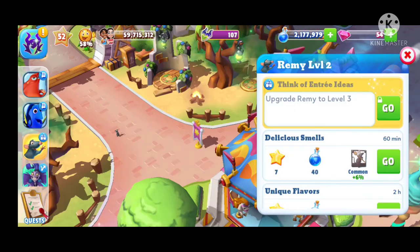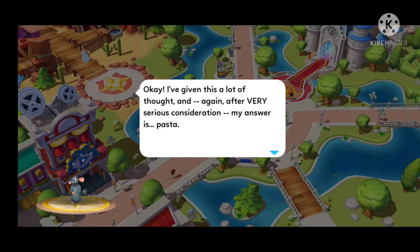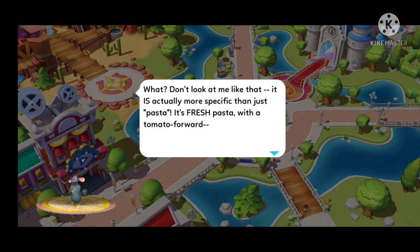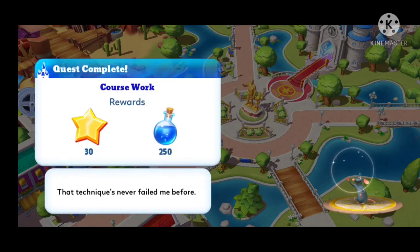For the next quest we need to level up Remy, and we did. Here are the dialogues: I have given this a lot of thought and after very serious consideration, my answer is pasta. It's actually more specific than just pasta — it's fresh pasta with a tomato-forward sauce. I'm just gonna go make it and see where the ingredients take me.